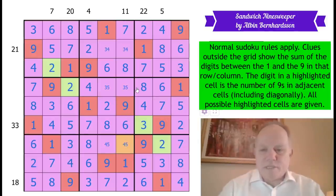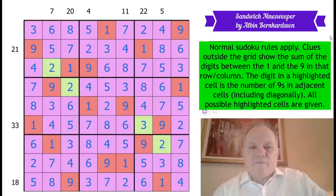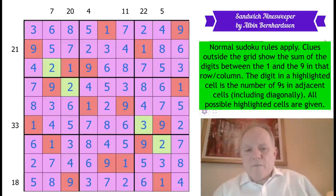That is a very neat piece of work by Albin. Really nice. I hope you had a go at that — that was very entertaining. The negative constraint was important, so I'm glad it's in the rule set. I'm pretty sure I didn't mention it at the beginning, but it did matter. Maybe I did say that all Nine Sweeper cells were given — it certainly was important. Thank you very much for following us as always, and I very much hope to see you again soon on the channel. Bye for now.